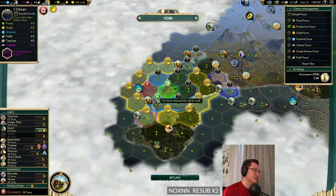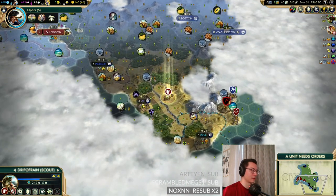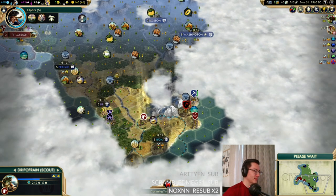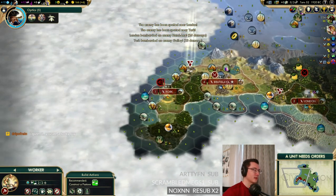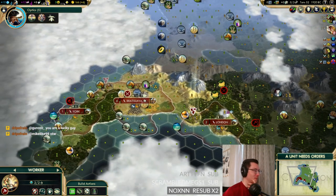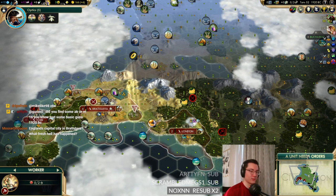York can grow now and we can switch over. That's how we get two production for the capital to produce this settler. The settler is down to one turn — perfect, that's what we wanted. The worker probably needs to go out and help improve the gold behind the settler. We also need to get these crabs online. London can just chill. We're going to have to give it another worker. Musungo asks: England's capital is Bratislava?! — Artie asked us to rename it. You can spend 1000 channel points to rename something in Civ 5.